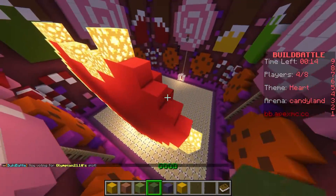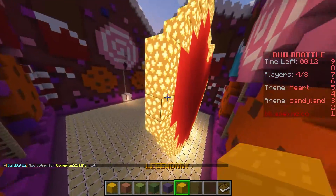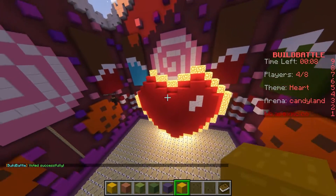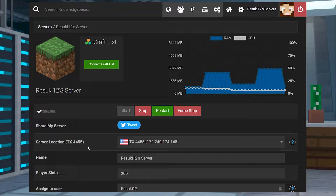Essentially, you have to outbuild your friends, and at the end of the round, you vote for what you think is the best build. Today we're going over how to install it on our panel, which can be confusing if you're unfamiliar. So let's get started.